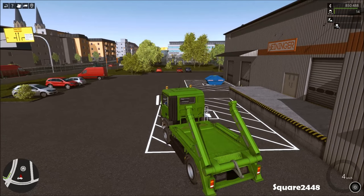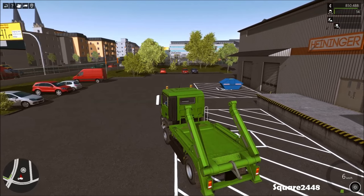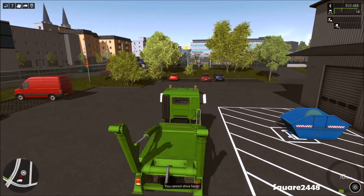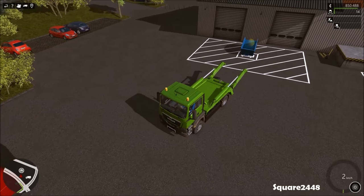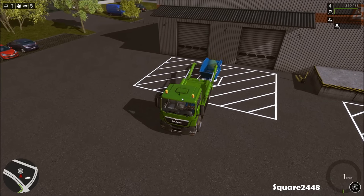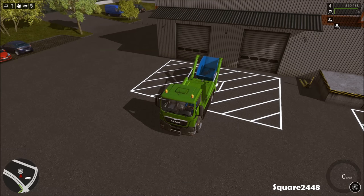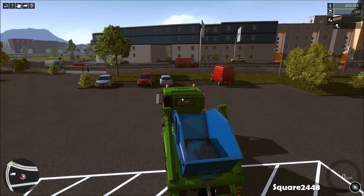Let's get this boom lowered down to start this off. This does take a pretty realistic time, which is awesome, and I really do like this small truck. It is small but it does the job we need it to - you don't really need that large of a truck for just hauling a single container. We'll get this loaded up on the truck, raise it up, and head on over to the job site now.